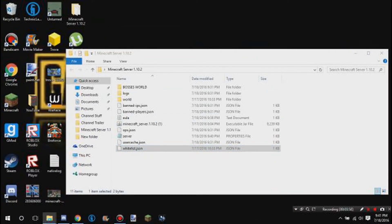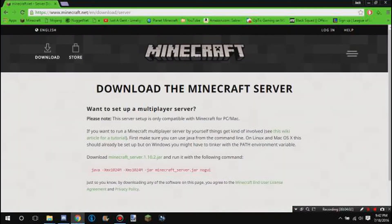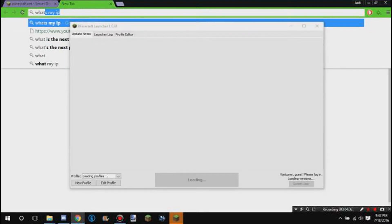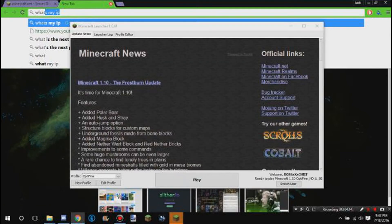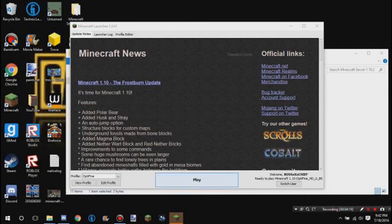You also want to get your public IP address. Type 'what's my IP' into Google and it should show your public IP address right on the Google screen — that's what you give people to join your server.